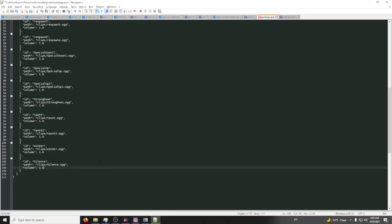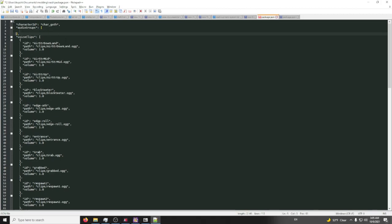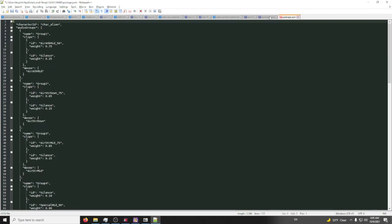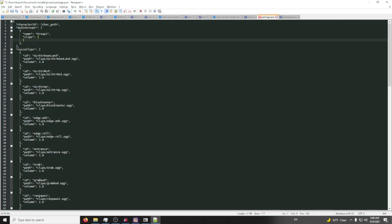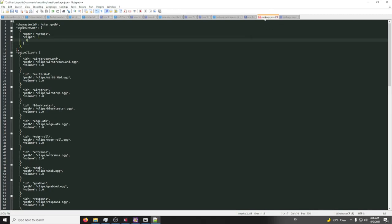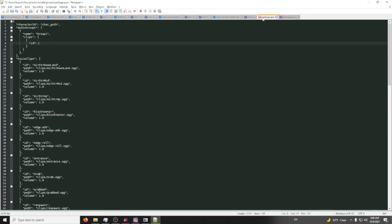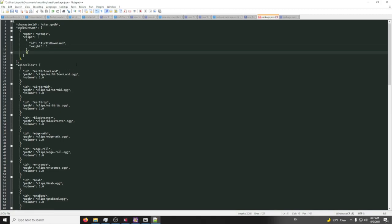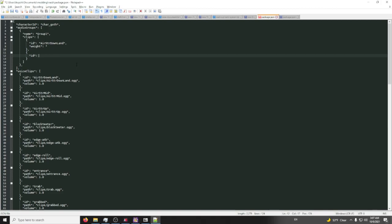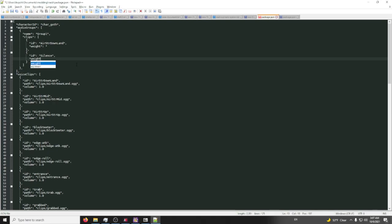It's literally silence — okay. Let's get some of our audio groups. In here we have to specify name, clips, and moves. So: clip ID 'air_strong_down_land'.